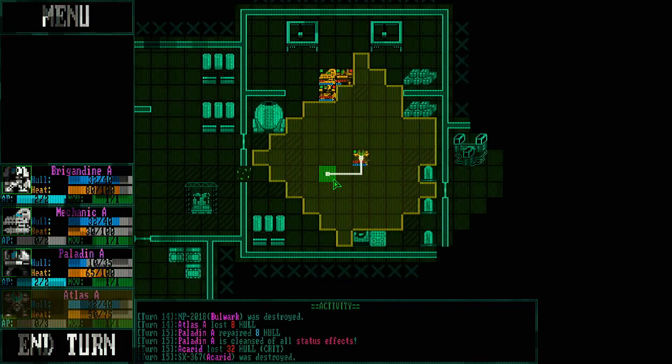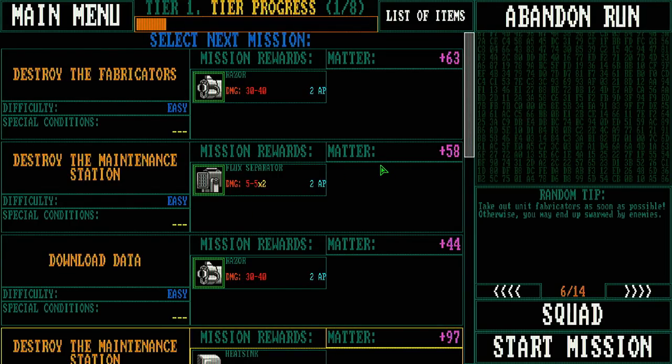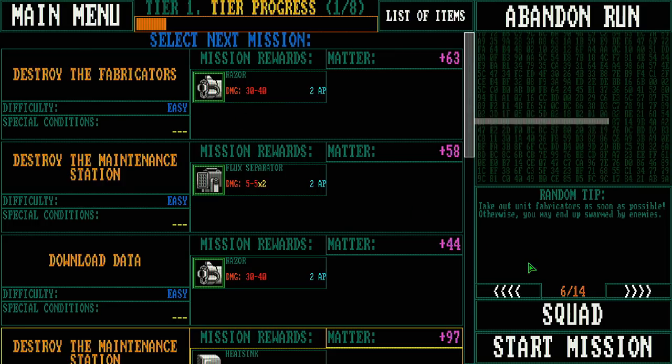Mission completed! Now we get resources to spend and make things better. We've also got an overclocking module — I'd probably throw that on the Brigandine, the guy with the autocannon that keeps overheating. We now have the Destroy the Fabricators mission that'll reward a Razor: 30 to 40 damage, deals 5 damage to us every time we fire it, but reduced by armor. That means our character with plus 6 armor could use it without damaging himself — effectively hitting way, way harder. I like that idea.